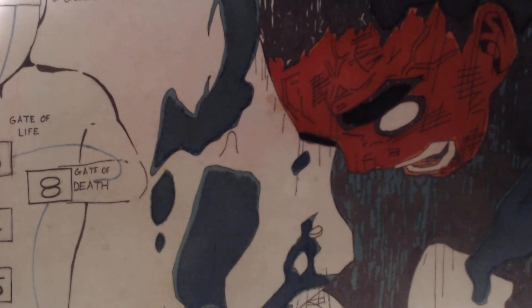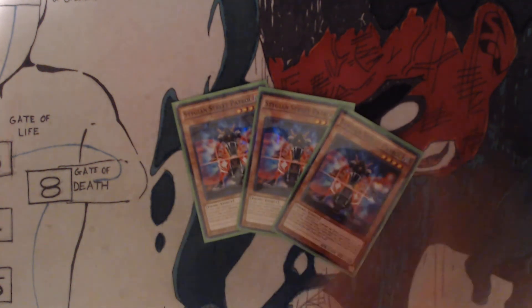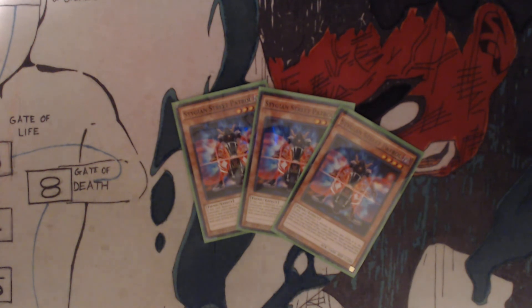You got three Stygian Street Patrol. If this card destroys a monster by battle and sends it to the graveyard, inflict damage to your opponent equal to the original level of that monster in the graveyard, times a hundred. You can banish this card from your graveyard to special summon one Fiend-type monster with two thousand or less attack from your hand. This way you can get multiple Goblin Kings out per turn, so you can potentially double summon, basically.